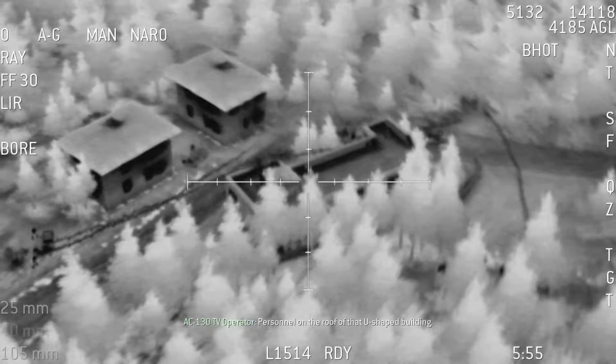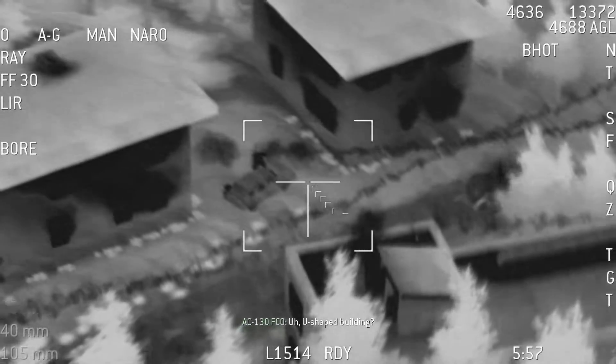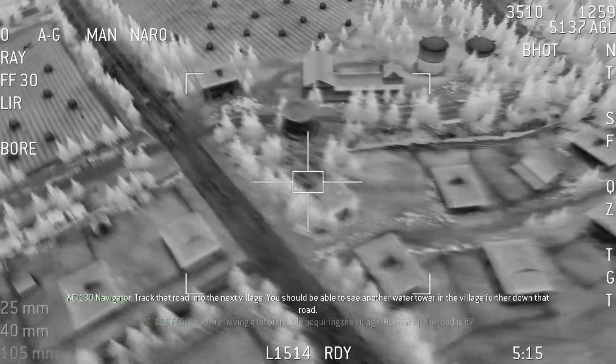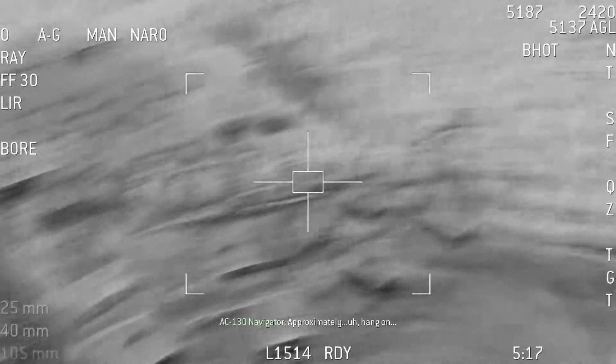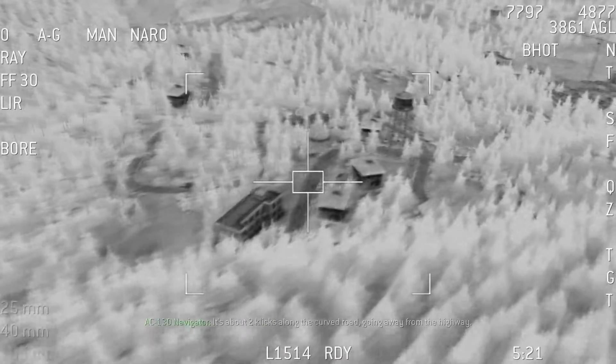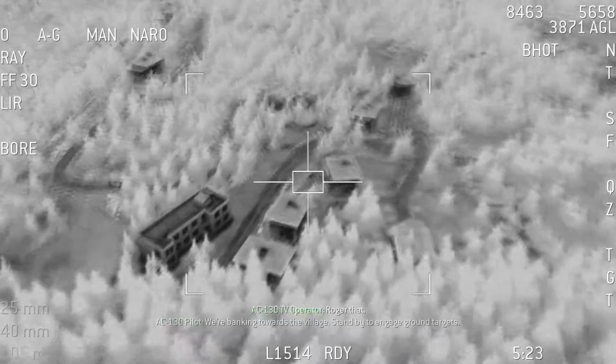Personnel on the roof of that U-shaped building. U-shaped building? Roger — it's one of the square structures on the roof. Wiring the village. How far up the road is it? Approximately, hang on — about two clicks along the curved road going away from the highway. Roger that, we're banking towards the village. Stand by to engage ground targets.